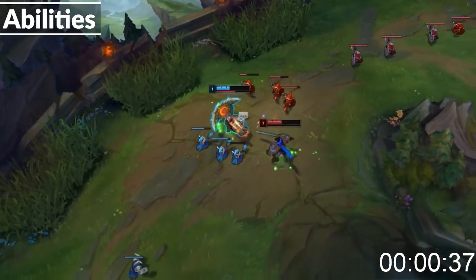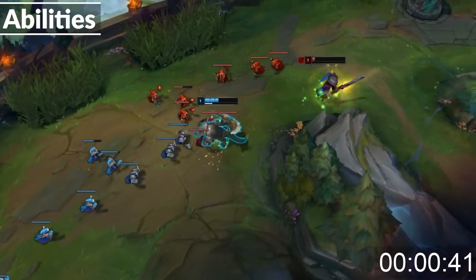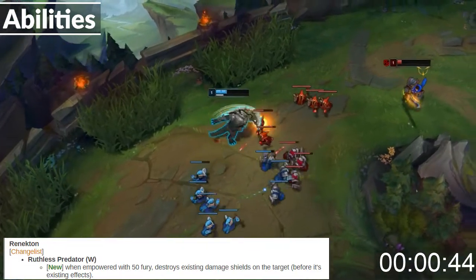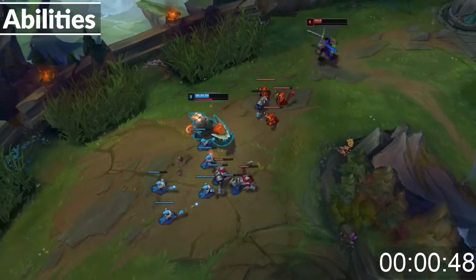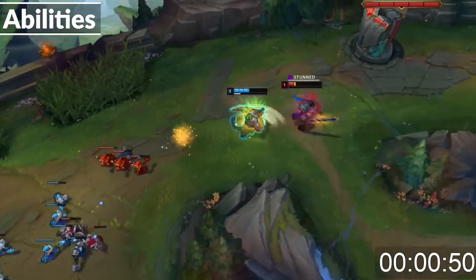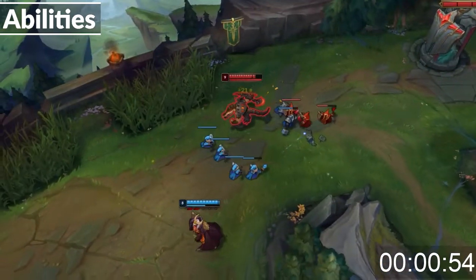His W is an auto attack reset that makes his next auto attack strike twice and stun. If it is empowered, he will strike 3 times and stun for longer. Next patch, it will also remove shields. His E lets him dash in a target direction, dealing damage. If it passes through an enemy, he can dash again. If it is empowered, his second dash will reduce armor for 4 seconds.